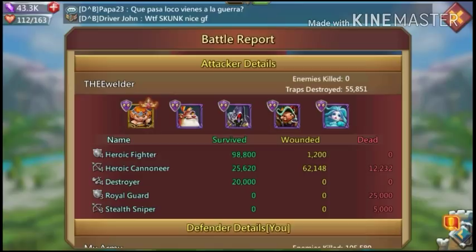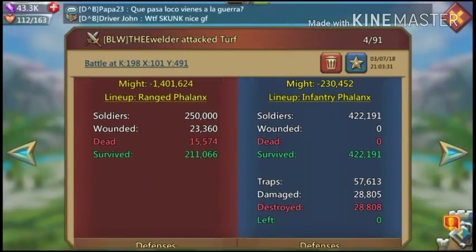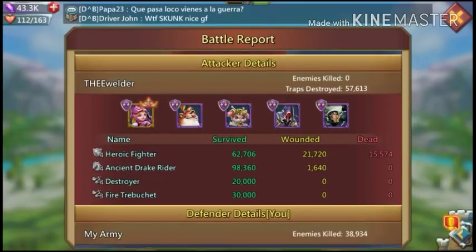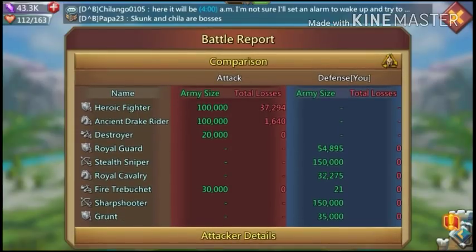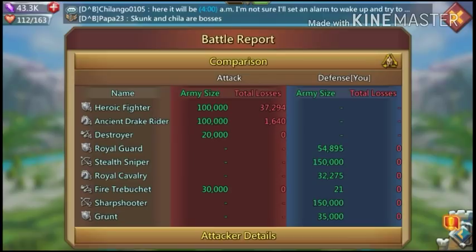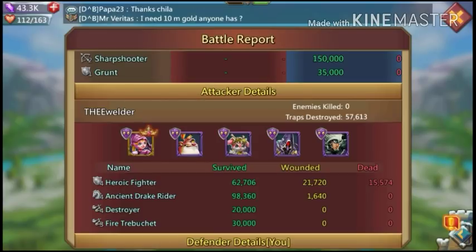He sent a little bit of destroyers — about 20k — with three range and two melee again, and I kicked his ass again. Then he sent more siege and almost got through. He sent three cav and two melee, and I didn't kill much because I was really low on traps — actually had zero traps at that point, so he hit me there.